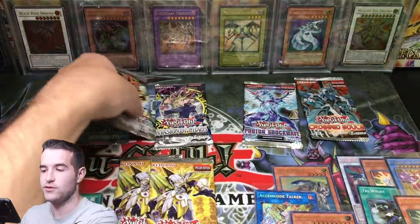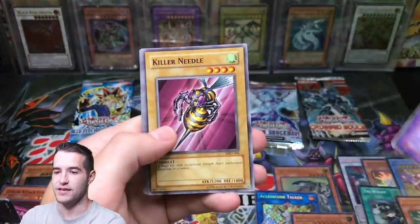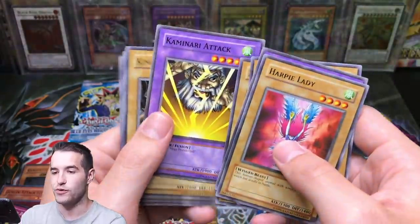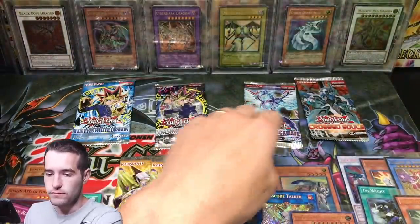Let's go with Metal Raiders — it did us well last time, can it do us well this time? Harpy Lady, Musician King, Killer Needle, Rock Ogre Grotto No. 1, Sorcerer, Kaminari Attack — not a bad common. King of Yamimakai, Ibukime, and Bottom Dweller.